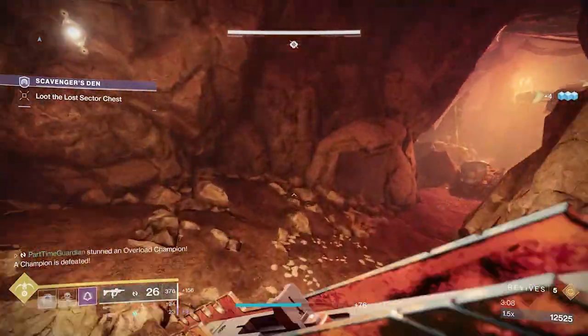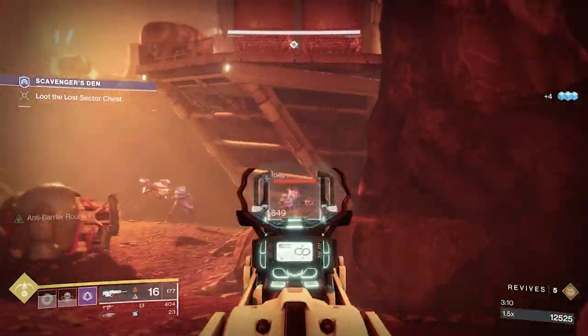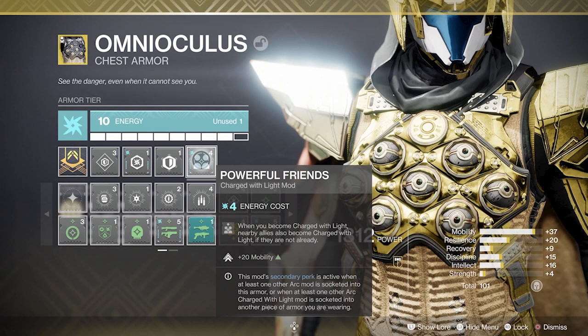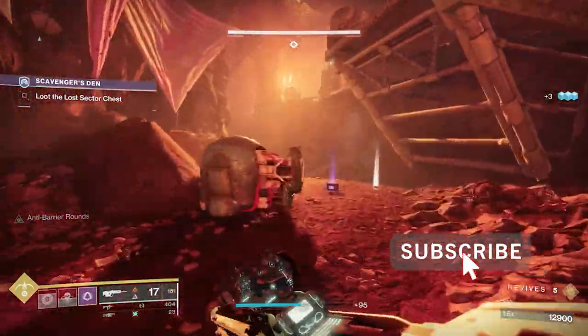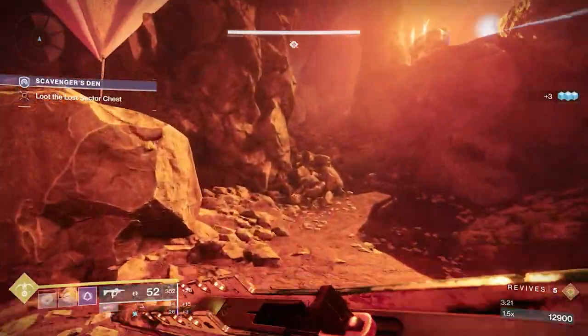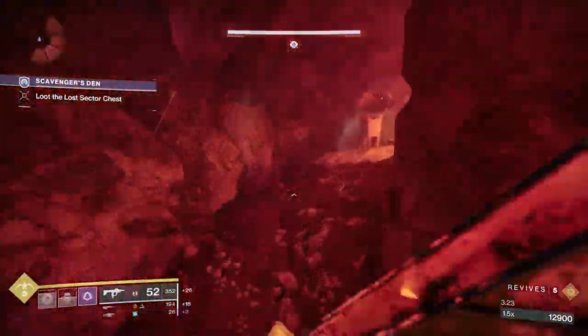I'm using Omnioculus as my chest piece. I have an arc one so I run Powerful Friends, which keeps my allies charged with light and gives me mobility for this build. I usually also run a resistance mod and Concussive Dampener, but it depends on you and the particular piece of content you're running.